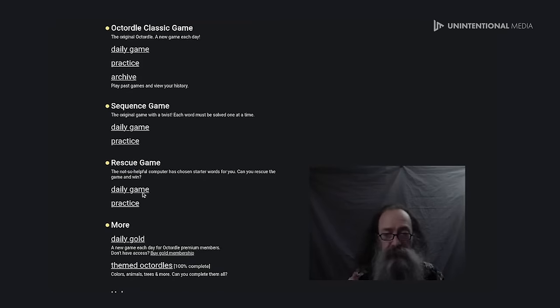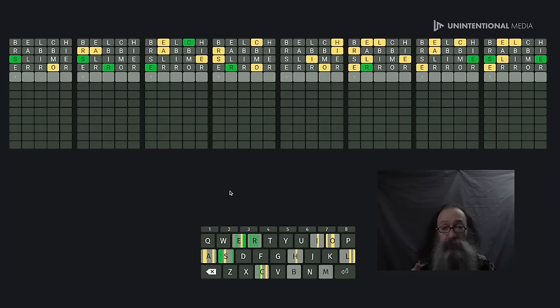There are three different types of game: the classic game, the sequence game, and the rescue game. Now you're playing eight games at once — one, two, three, four, five, six, seven, eight. The rescue idea is that you're coming in the middle of a game that somebody else has started and they've made some bad guesses.